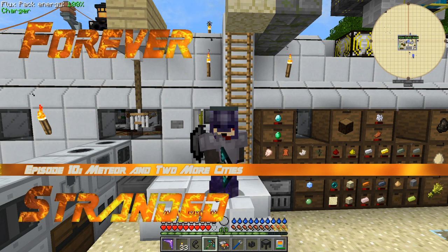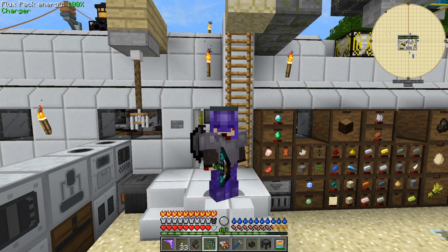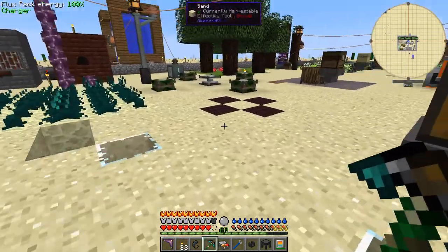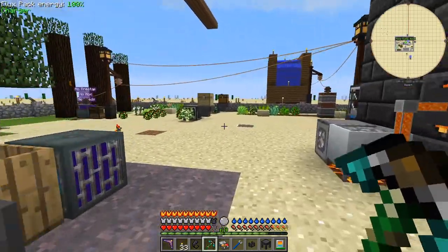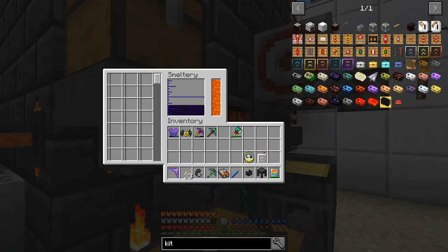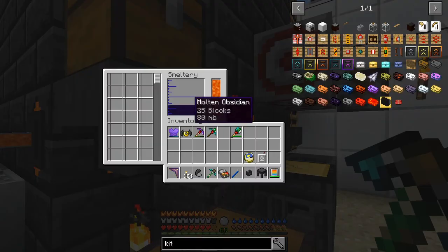Hello everybody and welcome once again to Forever Stranded. Today I did actually find the stuff I was looking for in the media - it took ages - and I've also got a few other things I've discovered on the way. What I'm going to do first of all, let's have a look at two things I want to show you. What I've got here is my smelting tree, and inside my smelting tree I've also got 25 blocks of molten obsidian.